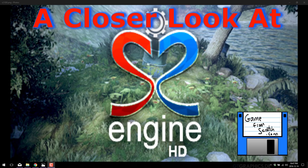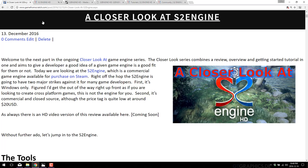Finally, this is commercial software. It's not expensive, but there is a price tag attached. There is a text-based version of this review available on Game From Scratch, published at about the same time, and I will link it down below. I will also link the entire Closer Look series — I've looked at about 20 to 25 different game engines. There's also a playlist here on YouTube. I'll link that as well.